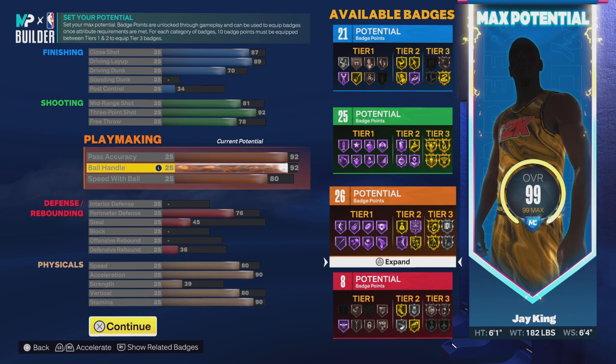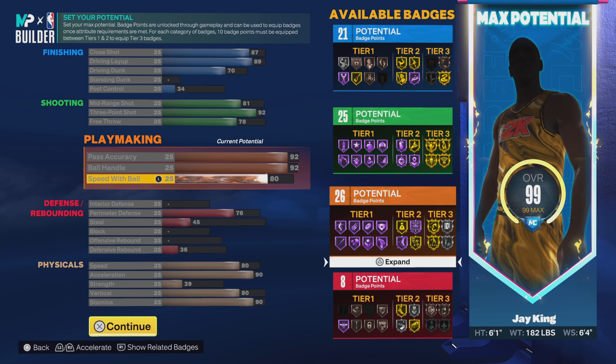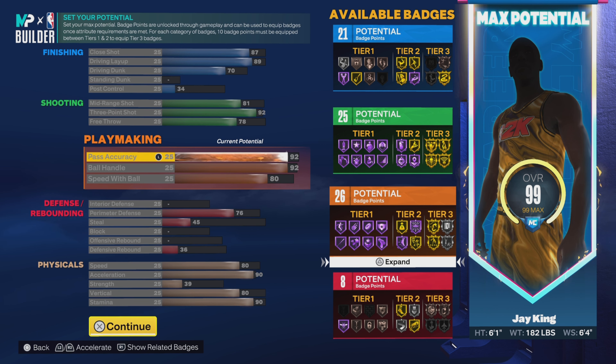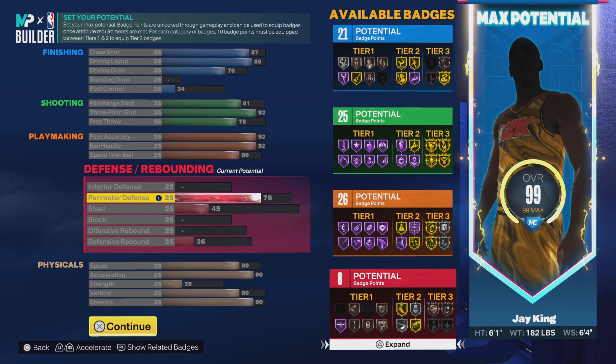Going down to playmaking: 92 pass accuracy, 92 ball control, and 80 speed with ball. With 92 ball handle we get pretty much all the dribbling animations available at this height. You also get Hall of Fame Needle Threader — that's from the 92 pass accuracy. At 89 we get Hall of Fame Quick First Step. I always try to get at least gold on needle threader, but lately on my point guards I've been going 92 to get Hall of Fame. That gives us 26 playmaking badges.